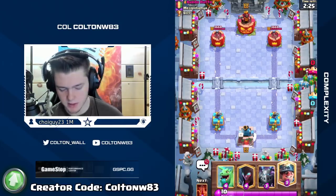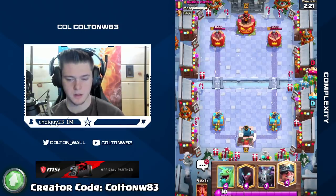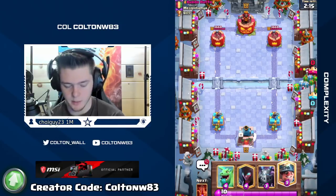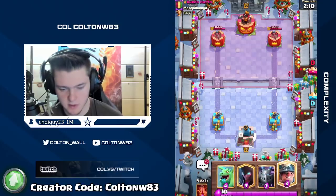Always make sure with this deck that you have at least one ground counter in hand. So for instance if he defends my Miner with any ground unit — like a Mini Pekka, a Valkyrie, a Knight — I shouldn't Night Witch it, I should make a Minion to keep a ground defense in hand.